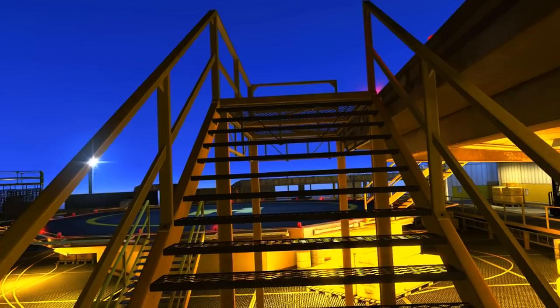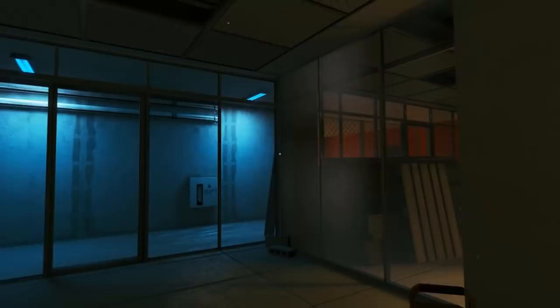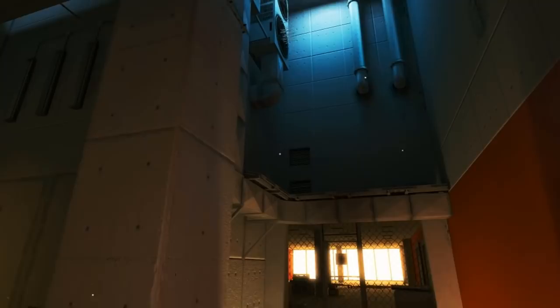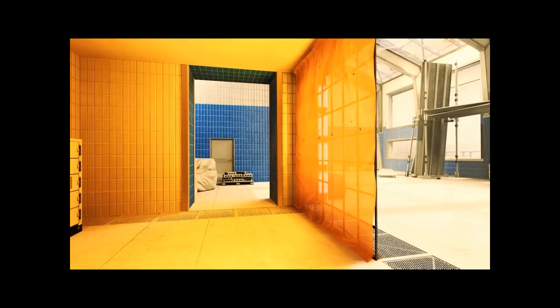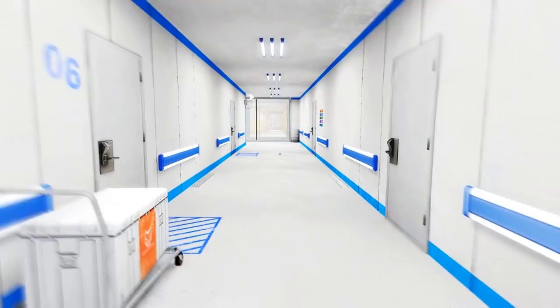This complementary color scheme is very common not only in Mirror's Edge but in all other games you've played and many artworks you see. To do this in your own environments, simply pick two colors that are opposite on the color wheel, then use one as the dominant color and the other as the complement to highlight important areas and create visual interest.